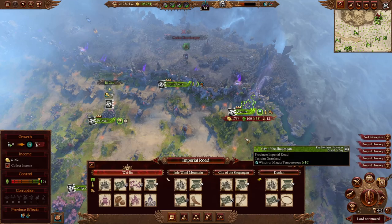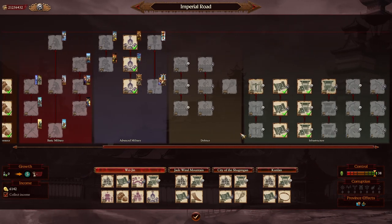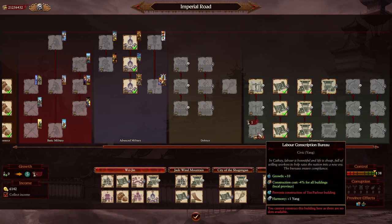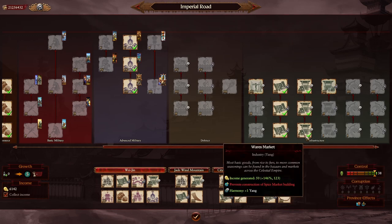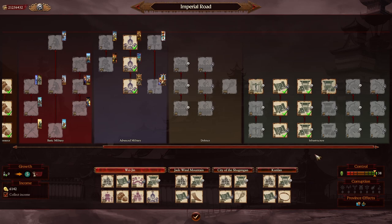Starting with the Imperial Road province, we'll first provide an overview of all of Grand Cathay's buildings as we move through this guide. The first thing we have to worry about in the early game is growth and income. In the infrastructure tab, the first four buildings deal with growth and income, and they come in mutually exclusive pairs: two civic buildings and two industry buildings — each with a yin and yang variant — and this has a lot to do with the harmony mechanic.